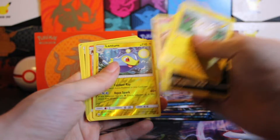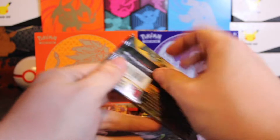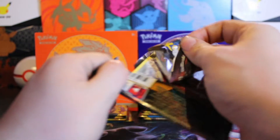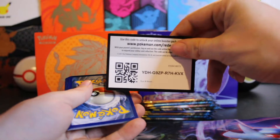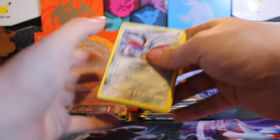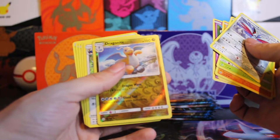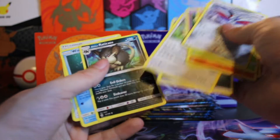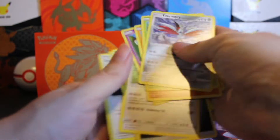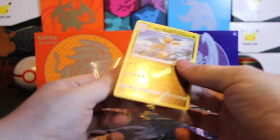Reverse Lantern. The one I really want to do is Cosmic Eclipse. Those booster boxes, I want to say they're around 300, 400. We still have not gotten anything but green code cards. Dragonite reverse, though — I will take that. As far as reverses go, one of the better Pokemon. Gonna sleeve that guy up. He's not one of the big hitters in the set, but I'm a fan of Dragonite, and so far we have nothing.